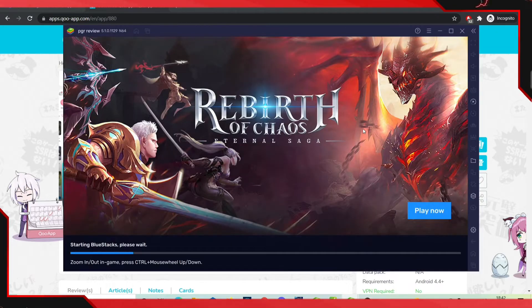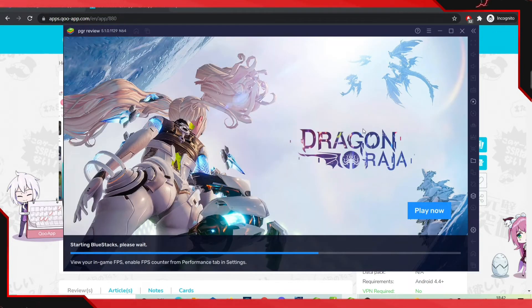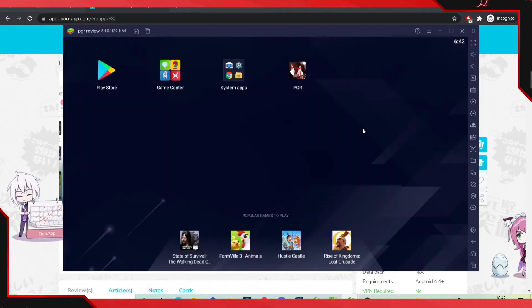If you guys are planning to re-roll, this is going to be important. If you're not planning to re-roll, you can just open up any instance or the brand new instance you made. Download and go over to QApp first — QApp is not on this instance but it's downloaded on the first one. Go ahead and download QApp here, then get Punishing: Grey Raven.